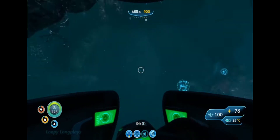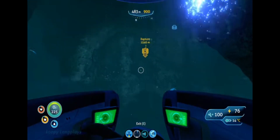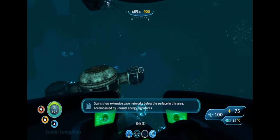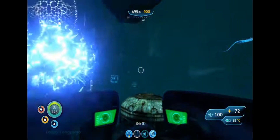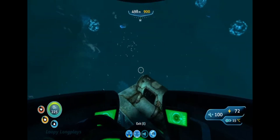Now let's get on to the bigger creatures. You can find at least one or two warpers here — they are found in mostly deep habitats, so that's not a surprise. We also have jelly rays, which are normally found in the mushroom forest but have resided here as well. It's a bit odd considering the mushroom forest and the Grand Reef are absolutely different. Maybe they're here for breeding season, or vice versa.